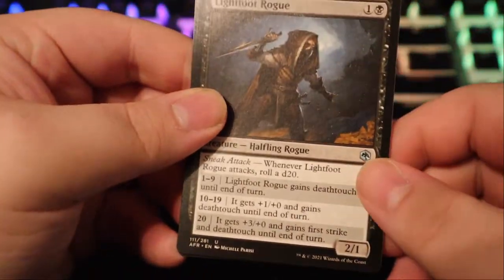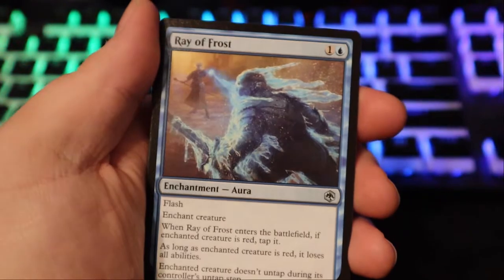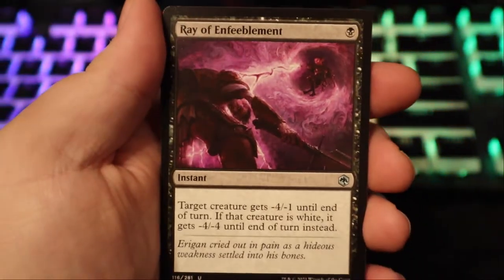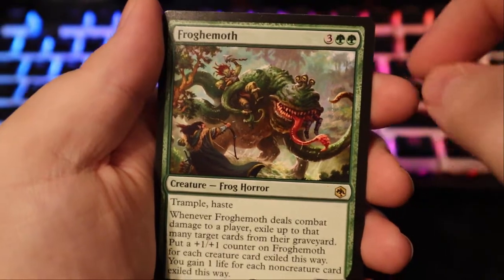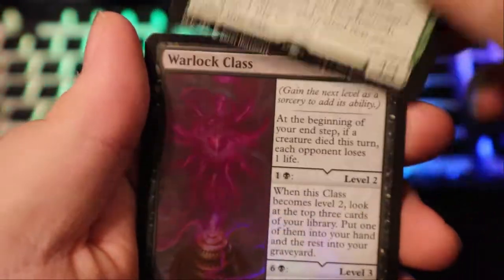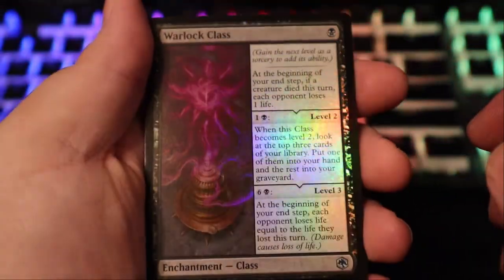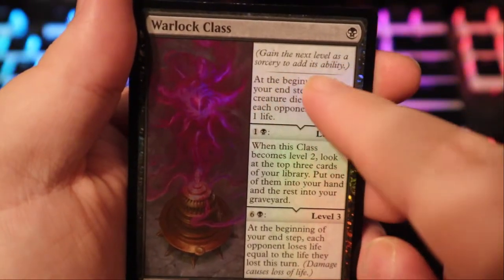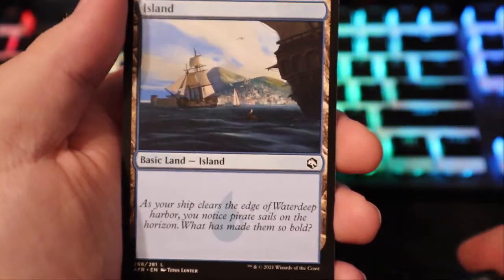If you roll a nat 20, it gets plus three plus zero and gains first strike and deathtouch — it's really nasty. Ray of Frost — great cantrip. Ray of Enfeeblement — another nasty spell. Oh my god, we got the freaking Froghemoth — what a nasty creature! We got the Warlock Class — and it's foil! Gain the next level as a sorcery to add to its ability. I'm gonna have to do some reading on how that works. On the back we have an island card.